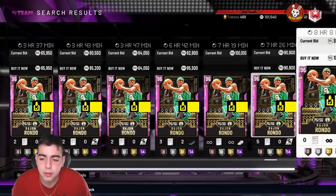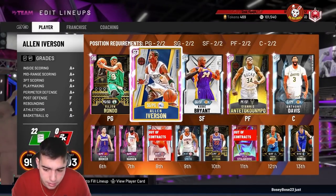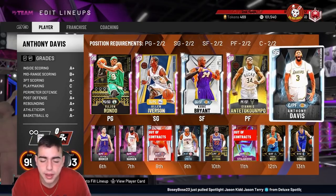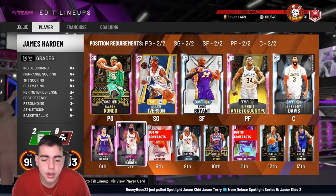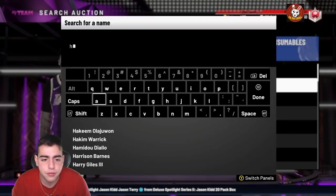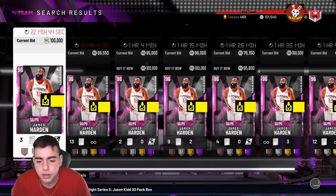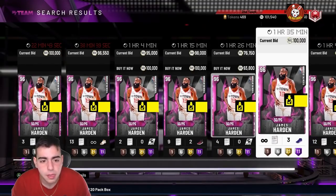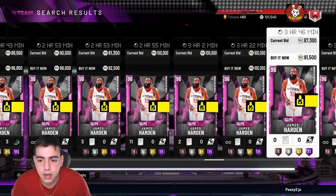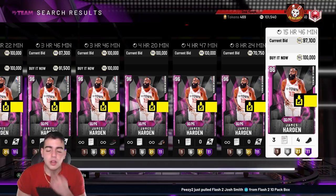Realistically I'll round up to 20k off four cards, about 5k a piece. AI I got for 100k, he's going for around 110k — not gonna make huge profit there. Harden I got for about 75k, he's up to about 84 to 90k — not really gonna make a ton off him, but he's up to 90 so I'd make a solid 5k to 6k.